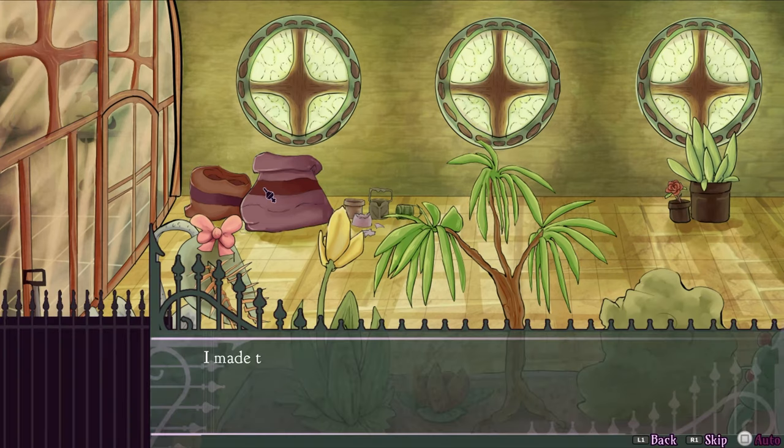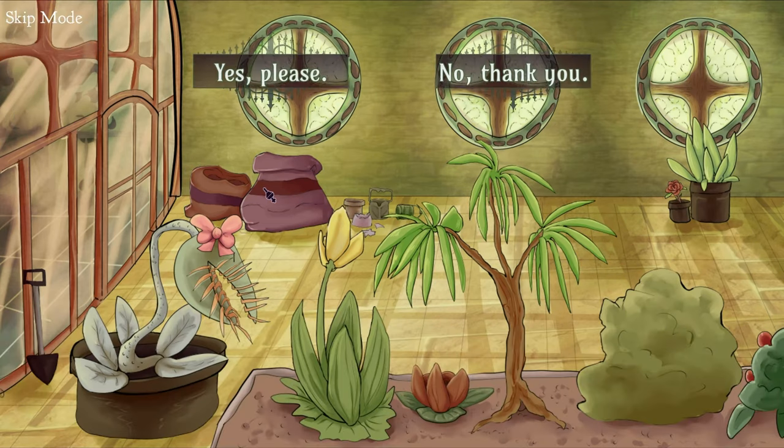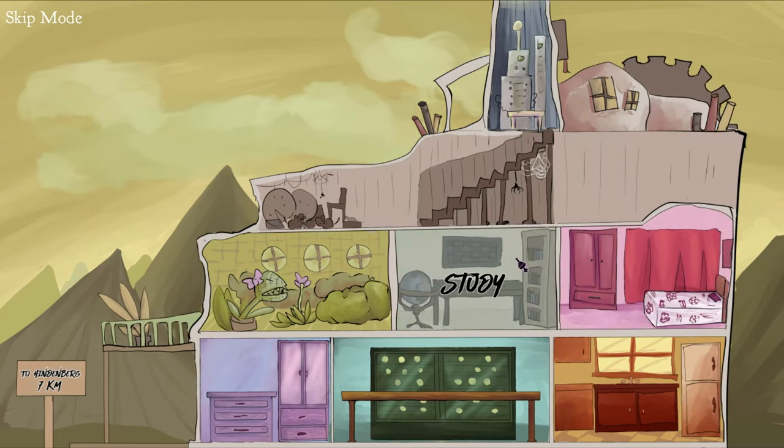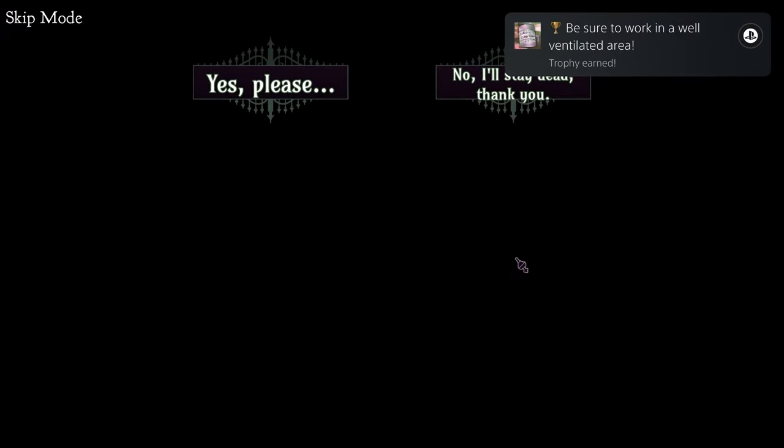Click on the bags and choose yes to get the plant grower. Then try to enter the study to get a trophy for dying. Choose yes, please, to be put back in the conservatory.